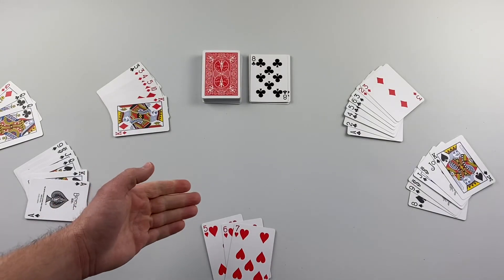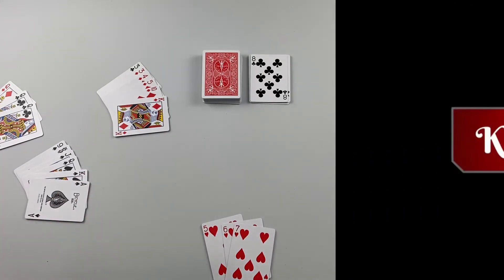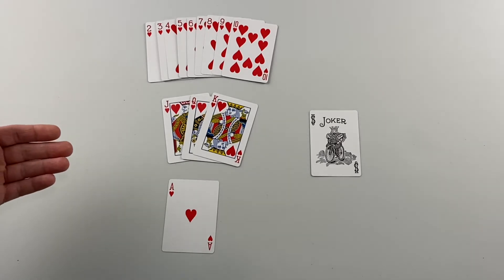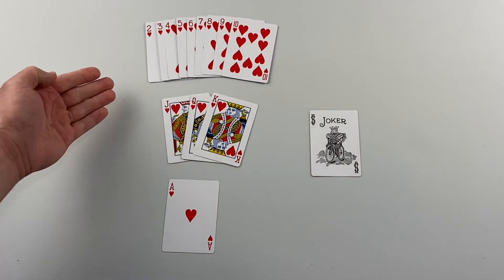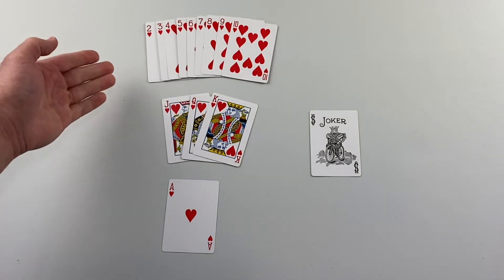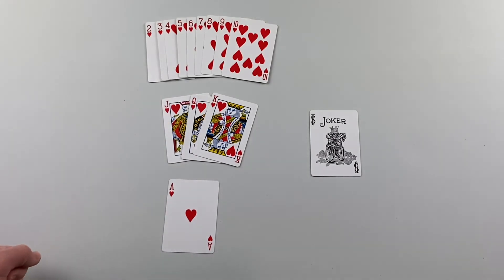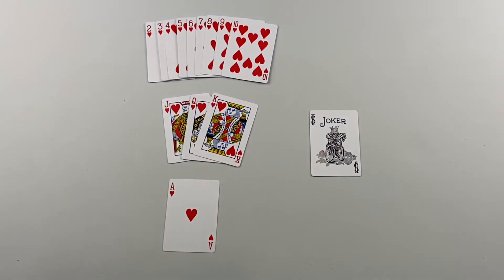The player who goes out first wins the round and will earn points. They earn points for the cards remaining in their opponents' hands. Numbered cards are worth the value of the number on the card. Face cards are worth 10 points each. Aces are worth 15 points each. And don't get caught with a joker left in your hand, because your opponent will earn 25 points for that card.